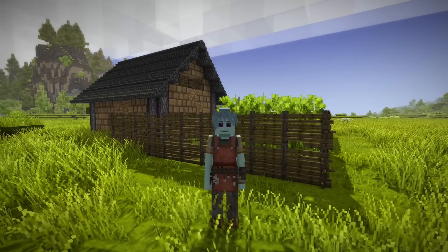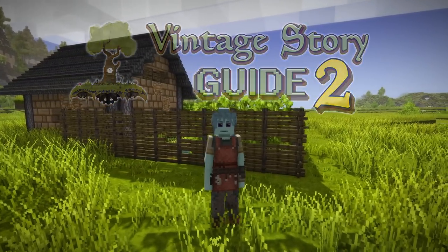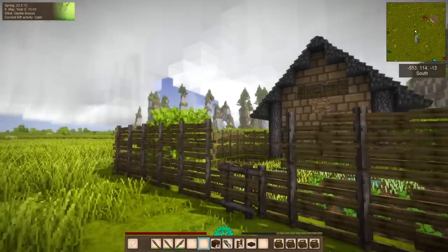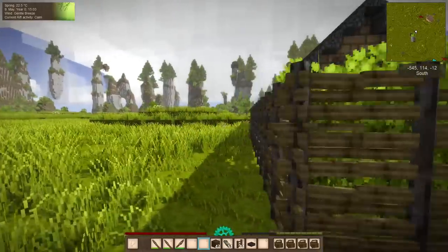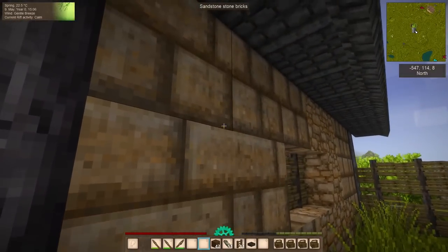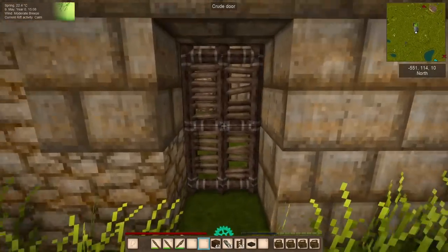Hello everyone, my name is Corazar, and welcome back to the Vintage Story Guide. We are back in the world hot on the heels after the last episode, having just put together our little farmstead here, and I am still tickled with how this came out. I'm so glad we found these sandstone bricks — they're really nice to work with in the early game, and very lucky too.